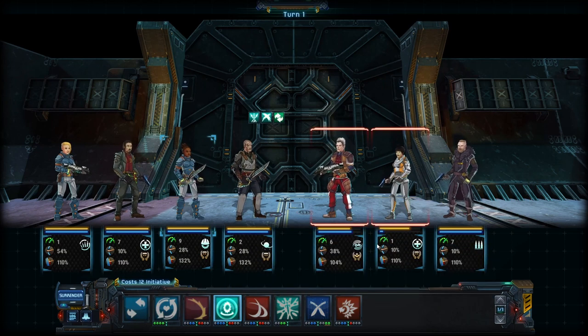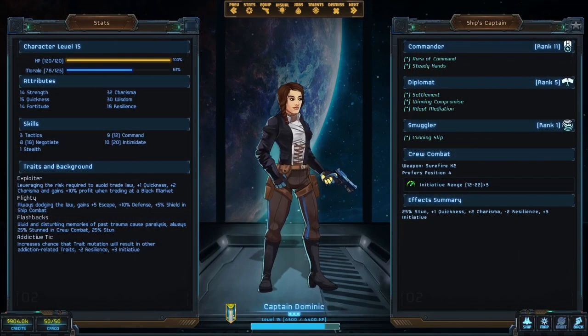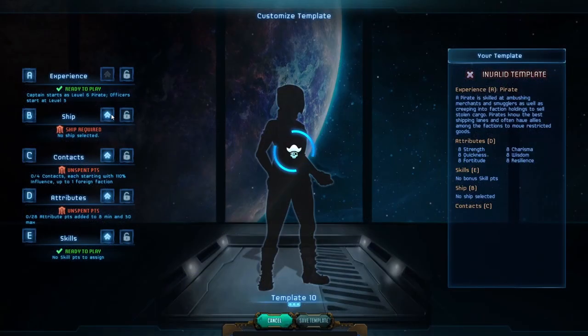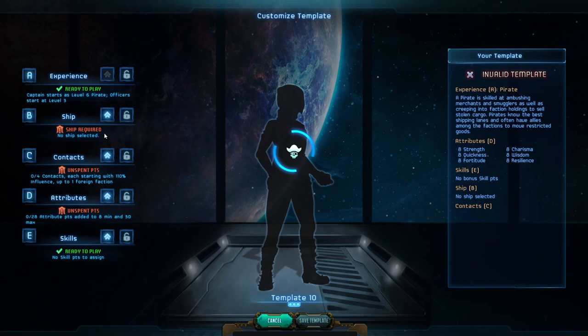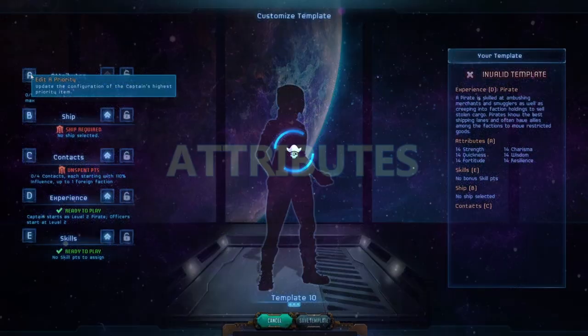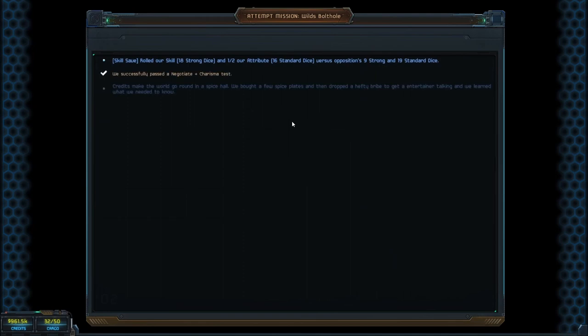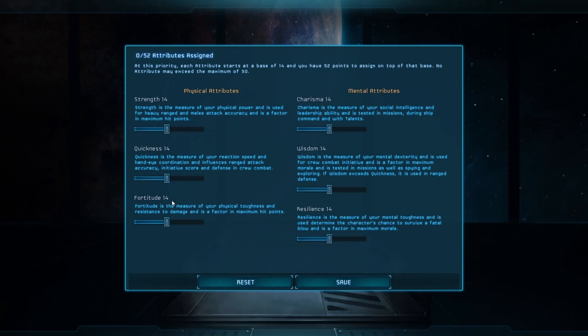My advice is to keep your captain out of ground combat and focus their attributes on the two scores that help most in non-combat situations: charisma and wisdom. If you do decide to use your captain in ground combat, then you should invest heavily in fortitude and resilience to maximize their survivability.